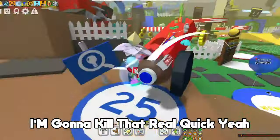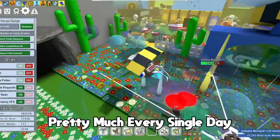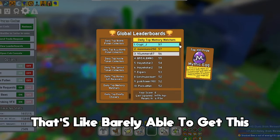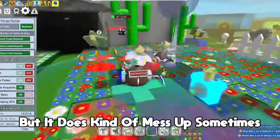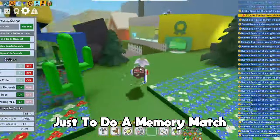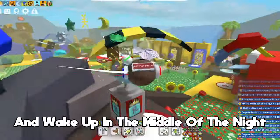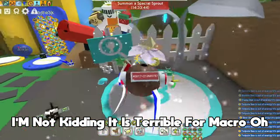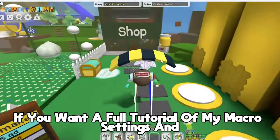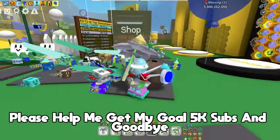It died again but yeah, that is the macro — it's a pretty good macro especially for memory matches. This will let you get on the leaderboard pretty much every single day. Normally I get about ten but it does mess up sometimes. It's better than waking up at 1am to do memory match — if you wanted to get on the leaderboard you'd have to set a timer every two hours and wake up in the middle of the night. I don't have to do that anymore, I can finally get a good night's sleep. If you want a full tutorial on my macro settings, like and subscribe and I'll see you in the next video. Please help me get to 5K subs — goodbye!